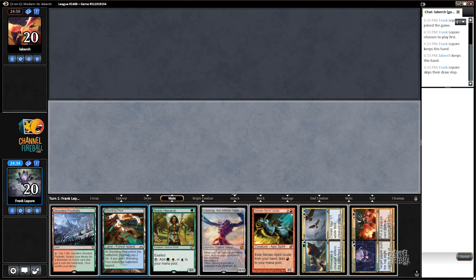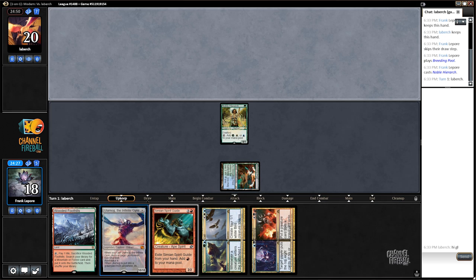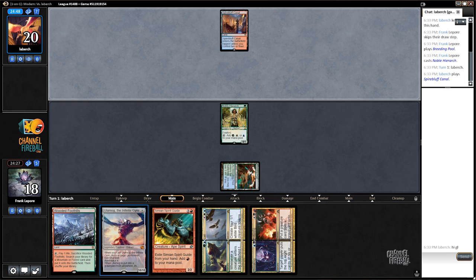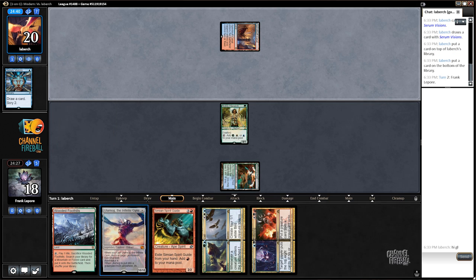The problem is if we get stomped, I think we actually just have to get a Sacred Foundry because you need double white, and this will give our second white, this will give our second red. So we're actually just going to play Breeding Pool here. Sacred Foundry seems like the card we want. Noble Hierarch's going to die — oh, they didn't die. Carries of Expertise on turn two would be pretty solid.